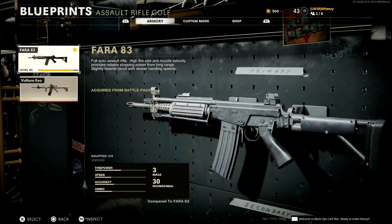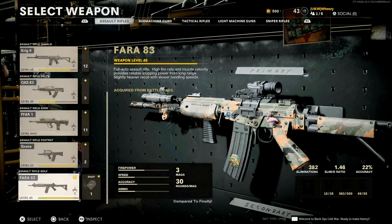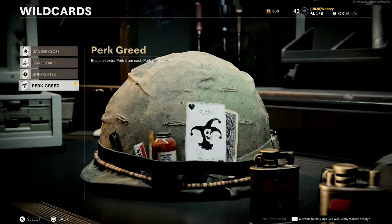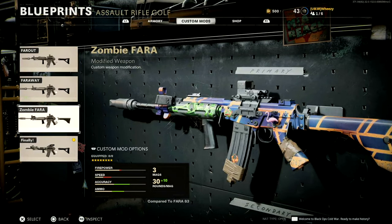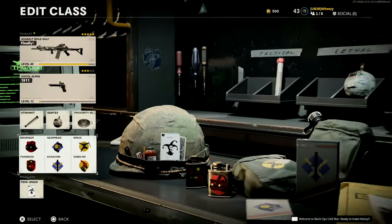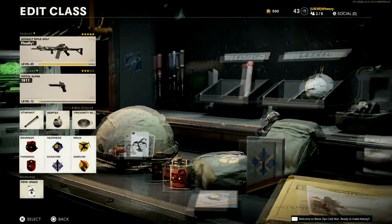You may have noticed in here I do have a custom mod saved that I created in Zombies. And it says you must equip the Gunfighter wildcard to equip a custom mod with more than five attachments. That allows you to add eight attachments. So if we switch this over to Gunfighter and go back in here, we can use the one that I built for Zombies.